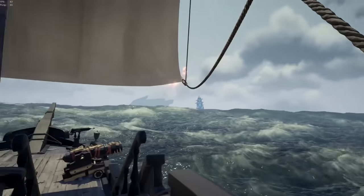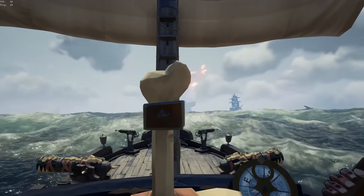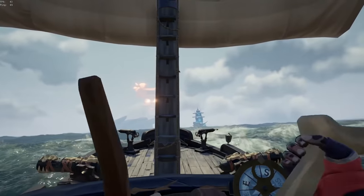One thing that helps when fighting other ships is that you can raise one of your sails to give you more control over your ship as you're fighting, and if you're on the sloop you can just raise your sails slightly.